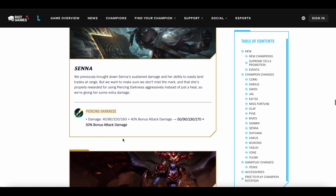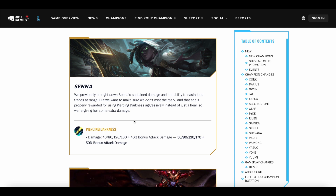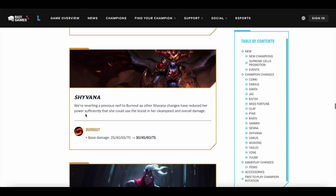Senna's Q is getting buffed by 10 damage at all ranks as well as an extra 10% AD ratio. Senna apparently was nerfed a lot at one point even though she felt pretty weak. Now they're actually buffing her Q damage and the healing is going to be up a little bit as well — a really nice buff to Senna.